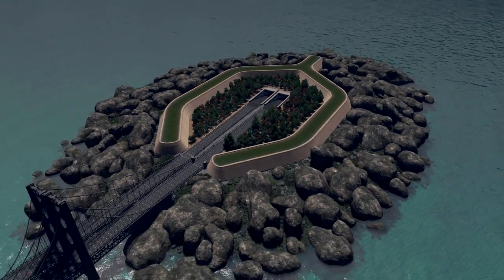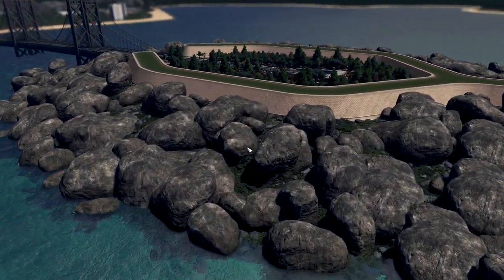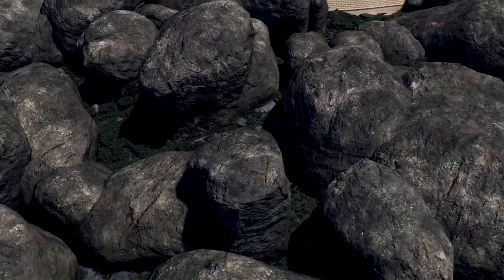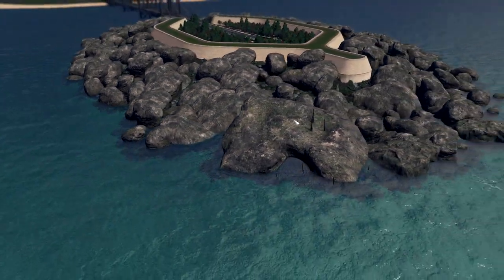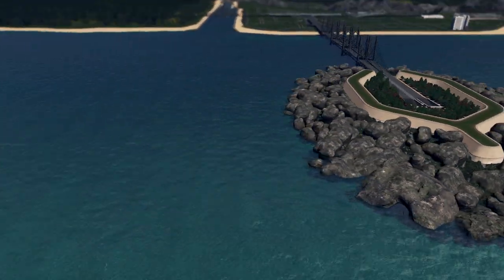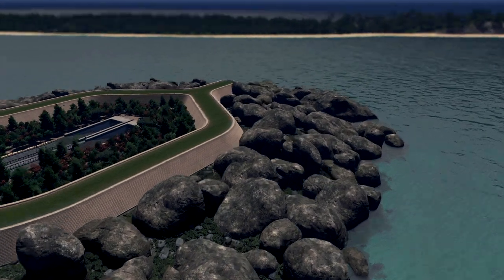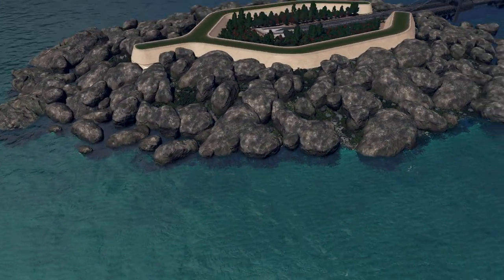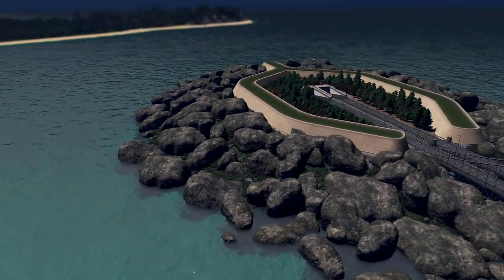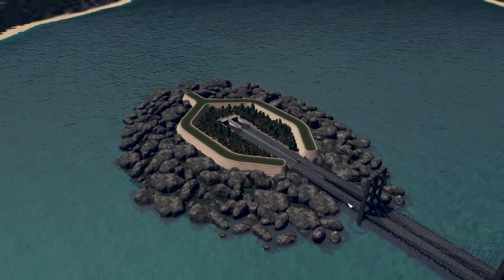I spent a lot of time moving these rocks — they look very realistic and I really like that. I placed a huge pile on this side because it's open sea, so if the sea tries to come in here it will be prevented by these huge rocks. On the other side we don't have as many rocks — it's a bit thinner defense — but still it's a defense. I like the idea and what I did here.